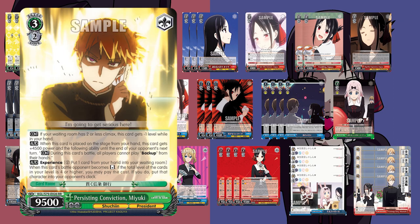We also have the Persisting Conviction Miyuki, the president card. This is the 2-or-less early play that, when placed on stage, gets an additional 4500 power and prevents your opponent from using backups from hand during that character's battles. It also has an experience condition of 4 or more — pay to ditch one when it gets reversed to send that character into your opponent's clock, hard removing cards and bypassing encore. It sits at 14,000 power by itself and can win cross turn.